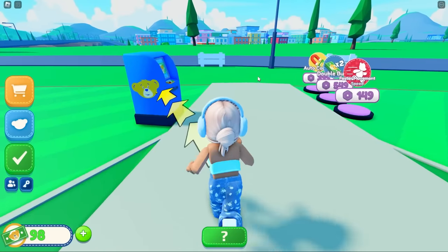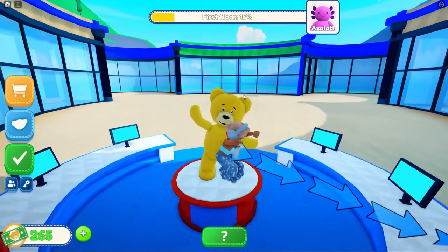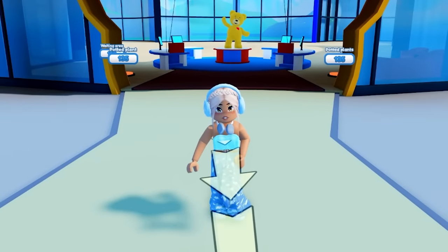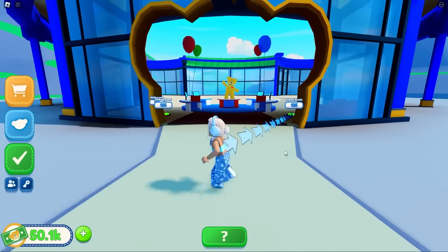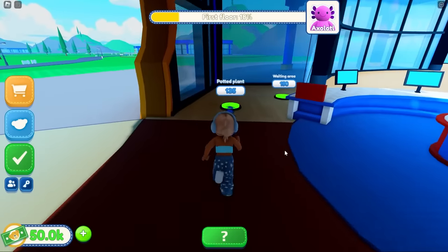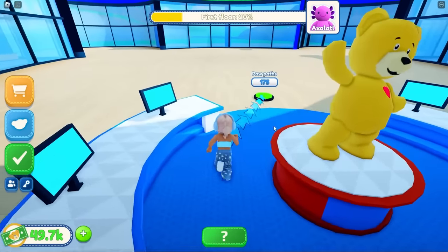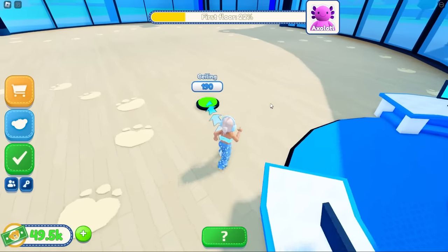Then we'll get a bear statue. I love this - I want to recreate something like Bloxburg but I'd never be able to do it as well, so it's good they have this as a simulation. We're gonna get a waiting area - very nice. I might just buy some money because I keep walking back and forth. Let's get some potted plants and another waiting area.